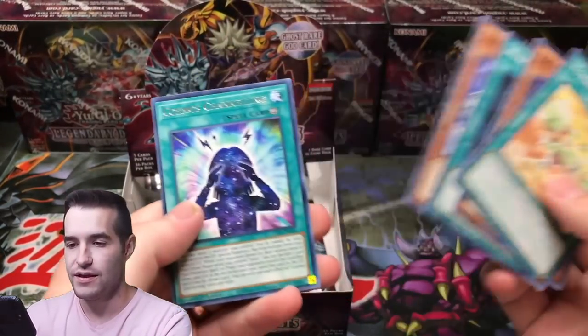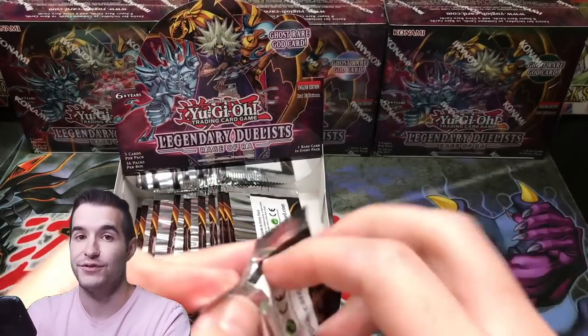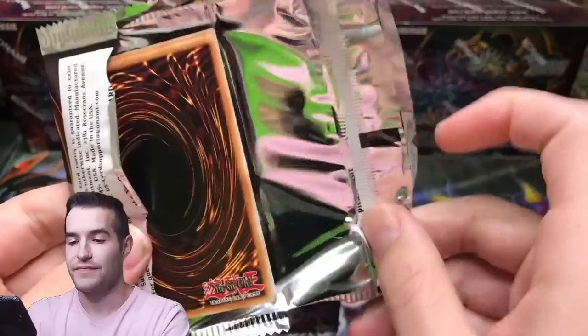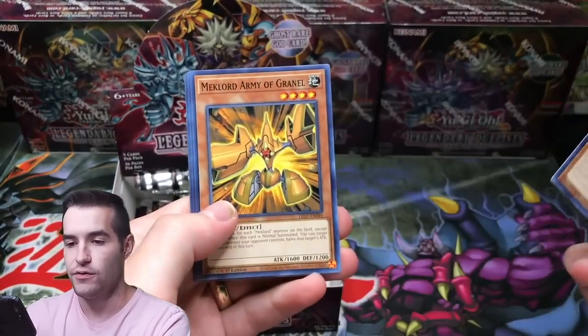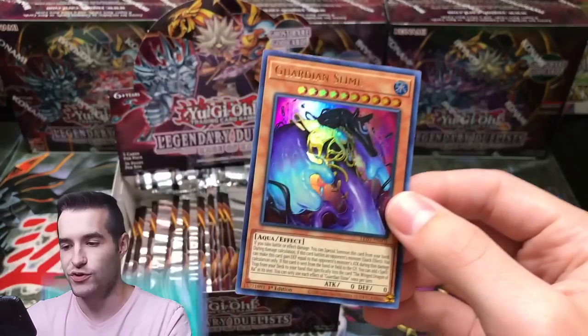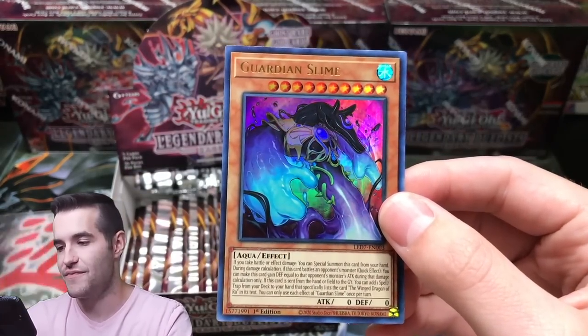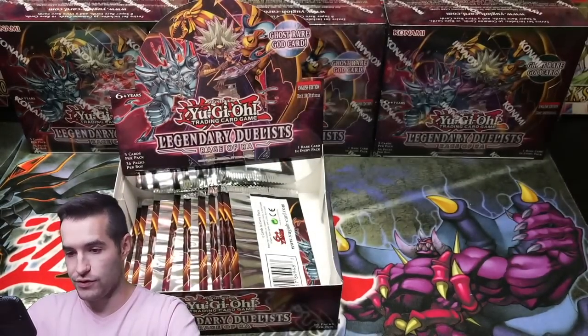Ra's Disciple. Opening First Edition LLB, Retro Pack 1, Retro Pack 2, Champion Pack 1 — I cannot wait for that video. Guardian Slime — we got ourselves an Ultra Rare Guardian Slime. That is sweet. I like the slime cards, they're pretty cool. That guy's pretty creepy looking, that's for sure.